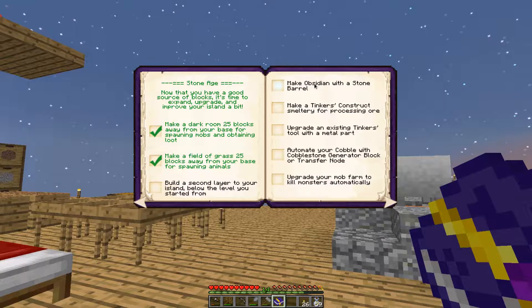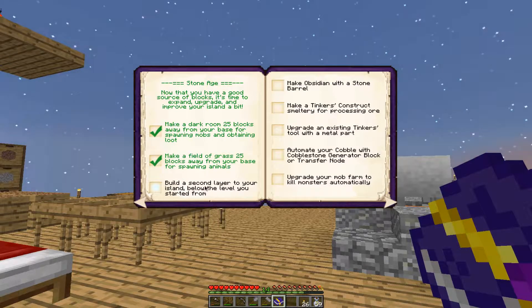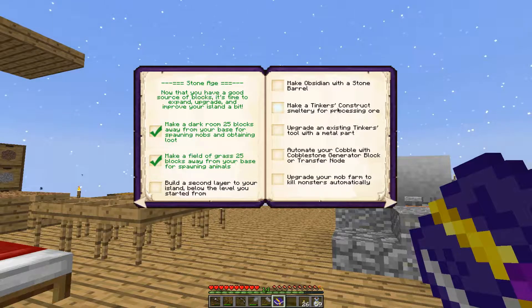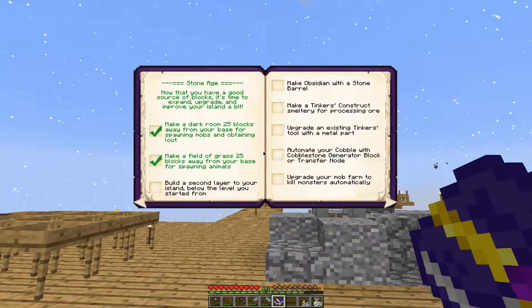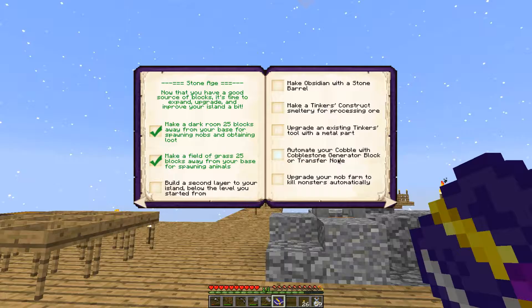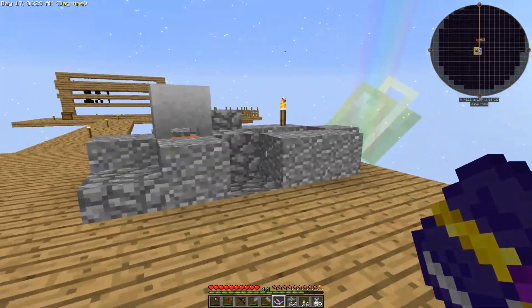The next couple of achievements are not too difficult. Build a second layer to your island below the level where you started from — that should be pretty easy. Then make obsidian with a stone barrel, make a Tinker's Construct smeltery for processing ore — I've prepared these seared bricks for that. Upgrade an existing tinker's tool with a metal part, and automate your cobble with a cobblestone generator.